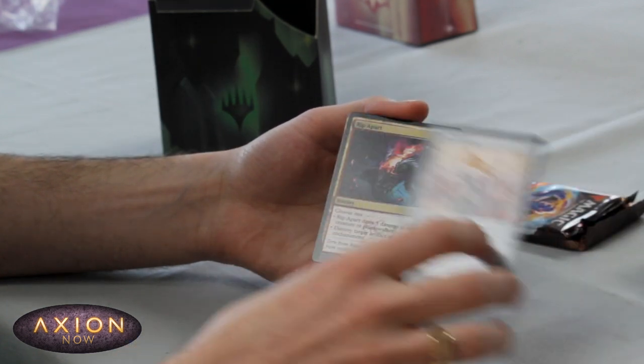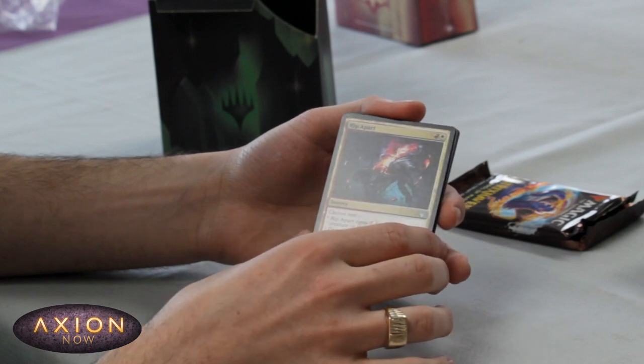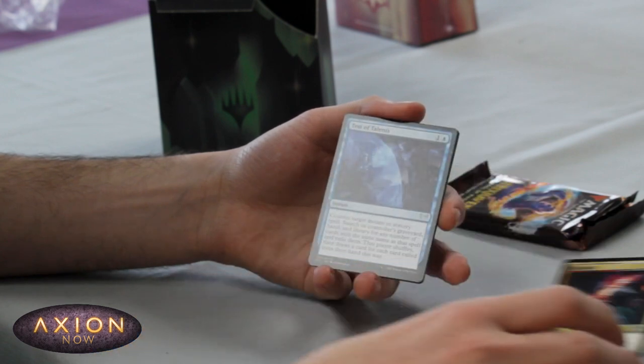Team Penance — nice artifact. Riff Apart — pretty good removal, probably not in our colours though.